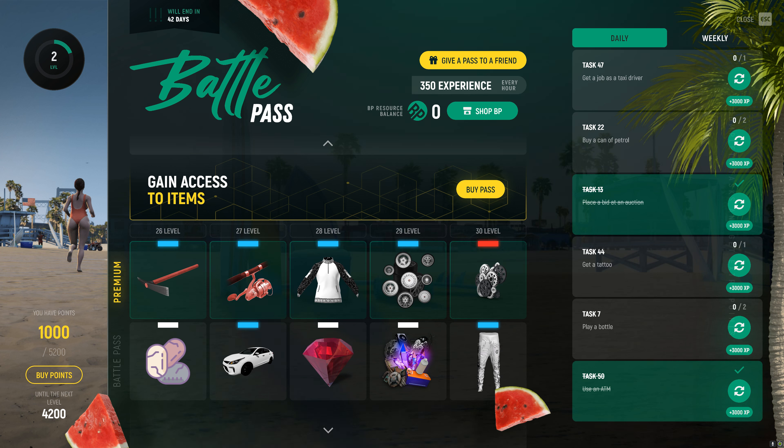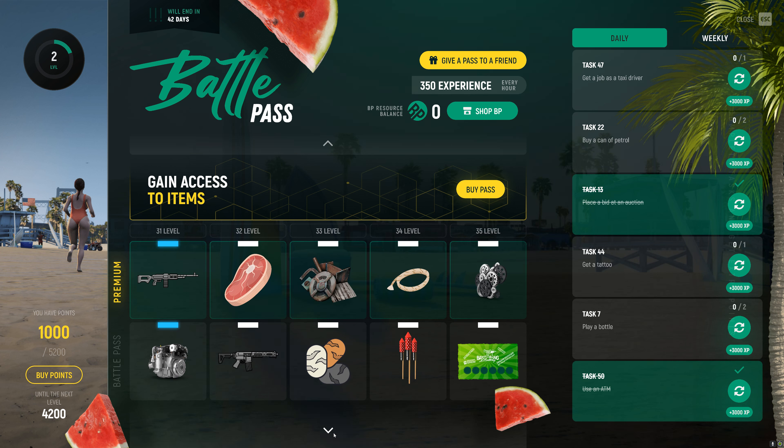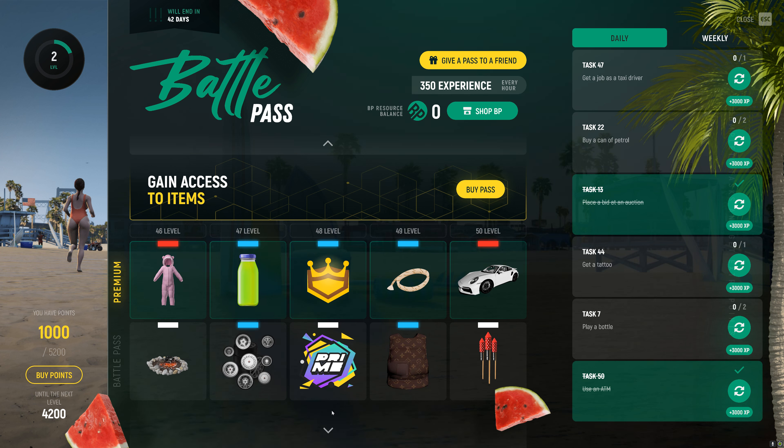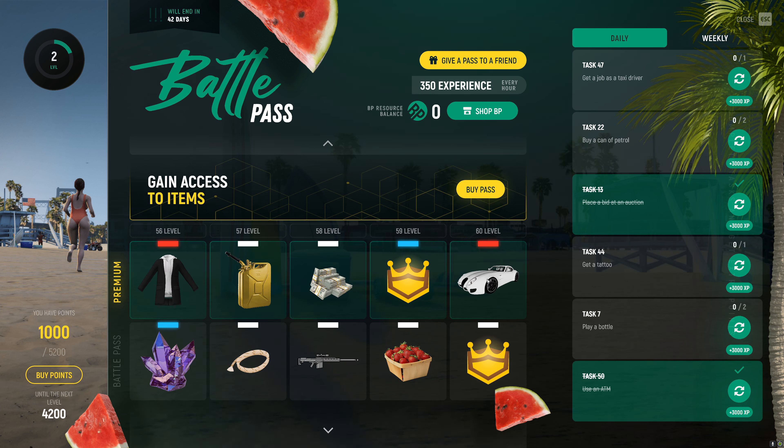We got some pretty nice looking pants here, probably going to end up wearing those as soon as possible. Nice little jacket. We got another GTA car, which kind of sucks. We actually have a real C8 Corvette, which is nice. More Prime. We got a beautiful Porsche here. More Prime. Heavy Sniper Mark II. This car as well, which is from the boss fights.